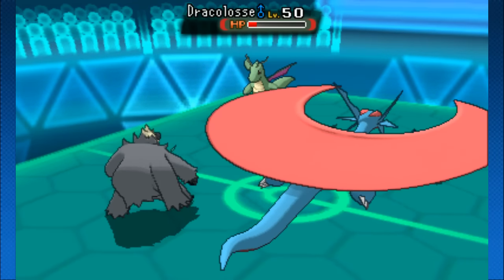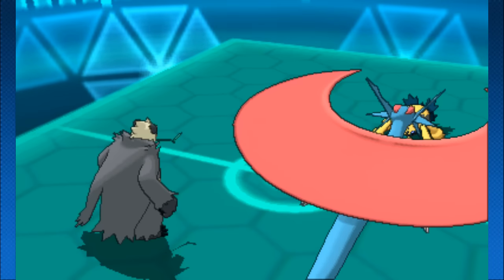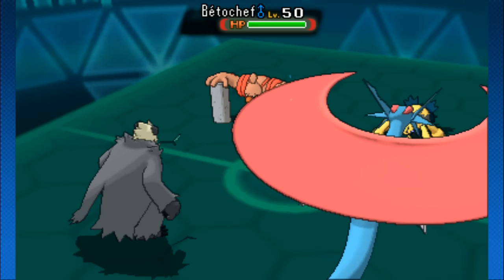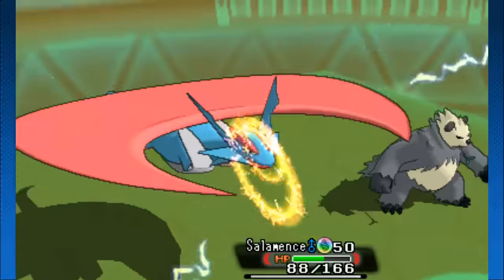Pangoro with the Knock Off going straight into Dragonite — double focusing it down, understanding that Galvantula is not a threat. It's holding a Yache Berry just in case there was a super powerful Ice-type attack on top of that Multi-Scale. Now we are into the hacked Conkeldurr where we see the Volt Switch on Salamence.